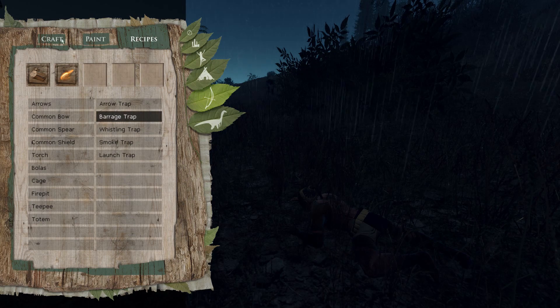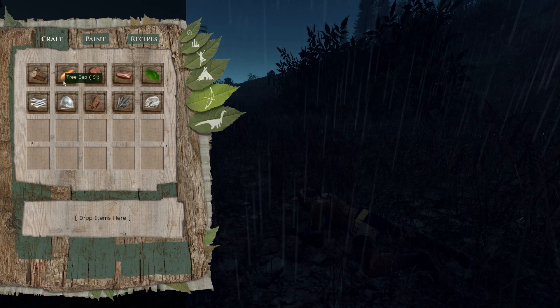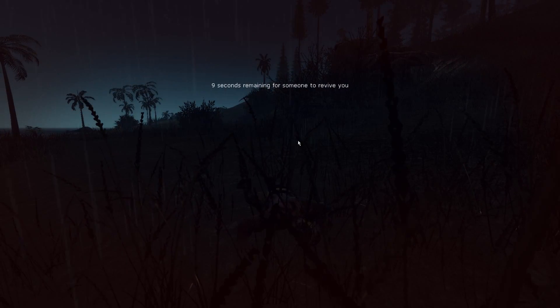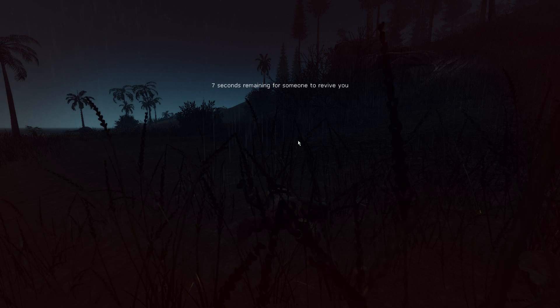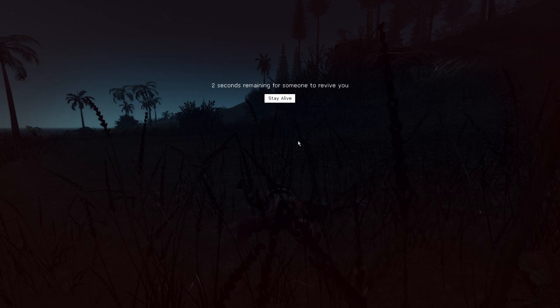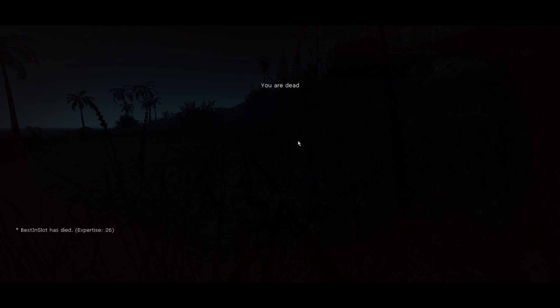I want to kill something big with a barrage trap. Do we have five, fifteen, and eight? We need some tree sap. I'm going to go ahead and make an assumption that the launch trap only works on people. I'm assuming that green circle is like an arming period where you have to get out during that time — same with the arrow. If you don't get out during that time, then you are susceptible to your own traps.